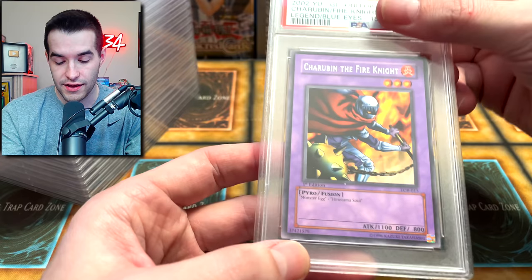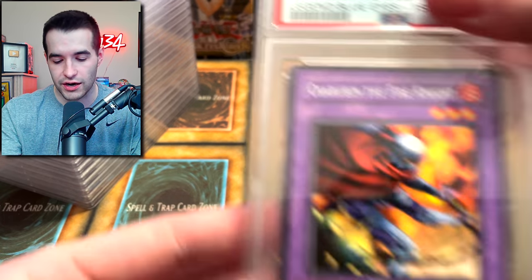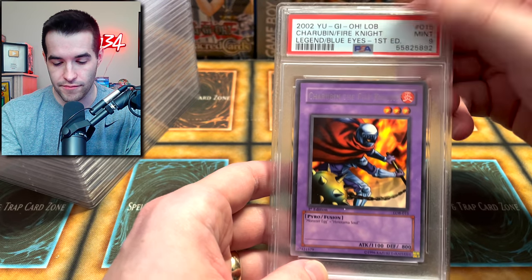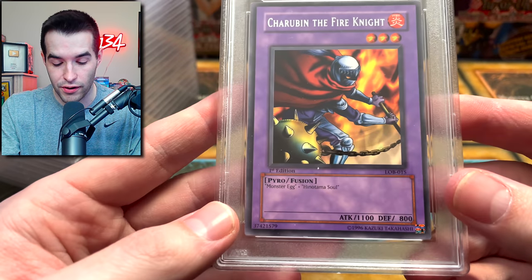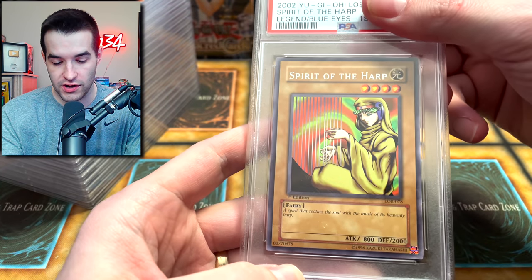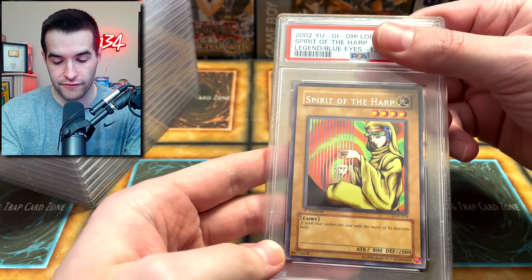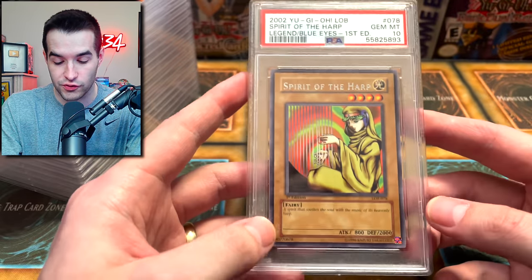We have Cherubin the Fire Knight. Can we get some PSA 10s? We're not going to take crazy long like we do sometimes where we check out all the corners — we have 280 cards. A Mint 9, so we're starting it off with 9s. Centering is not perfect on this guy, so maybe that's what it is. We are hoping for some PSA 10s on those rares.